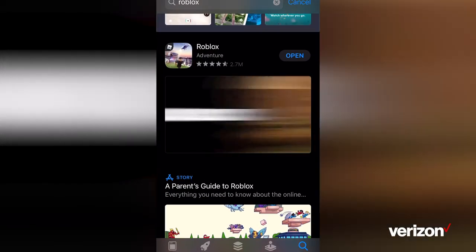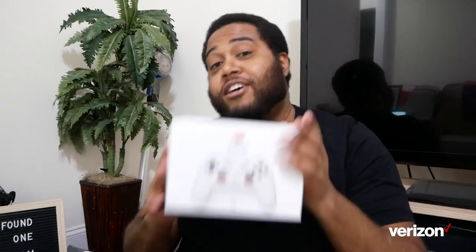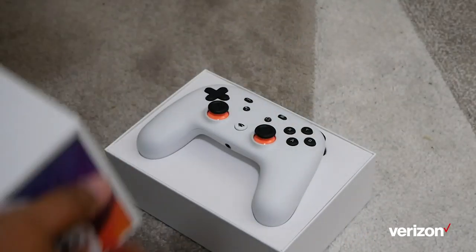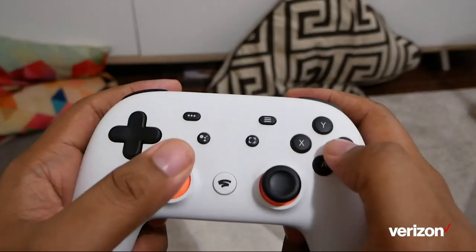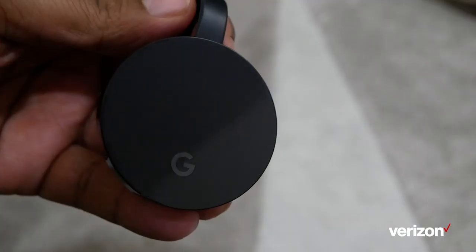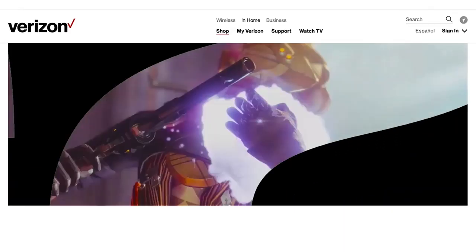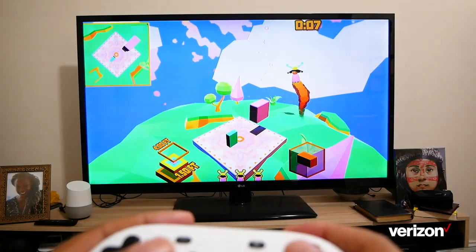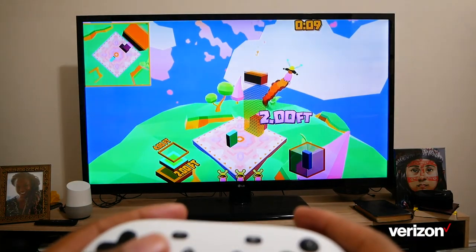I'll download those now. By the way, if you're a 5G Home customer downloading those games, you'll get them super fast — faster than I can tell you about Verizon's new Google Stadia offer. 5G Home customers can now get a free Google Stadia Premiere Edition, including the Stadia Controller, a Google Chromecast Ultra, and three months of Stadia Pro on us. Combined with the fast speeds of Verizon 5G Home, you can play your way on phones, tablets, laptops, or TV. It's cloud gaming on another level.